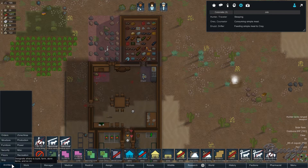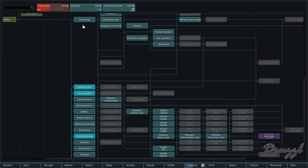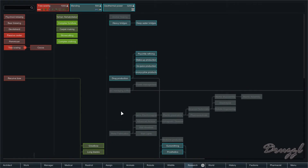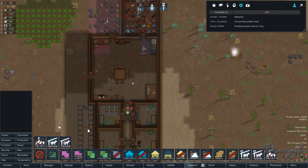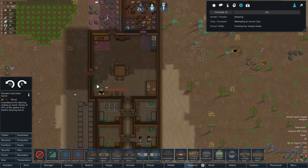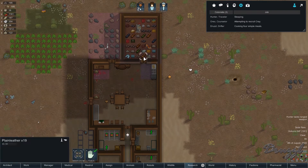Do I have machining? This one crafts guns, grenades, flak, and disassembles dead mechanoids — that's not what I want. I want complex clothing. Oh hey, look at that — we have it! So in here we should be able to build a hand tailoring bench. Surprise! Let's get that built so we can start turning some of this leather into clothing.